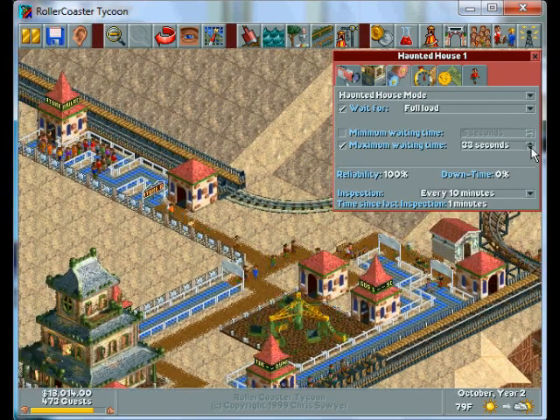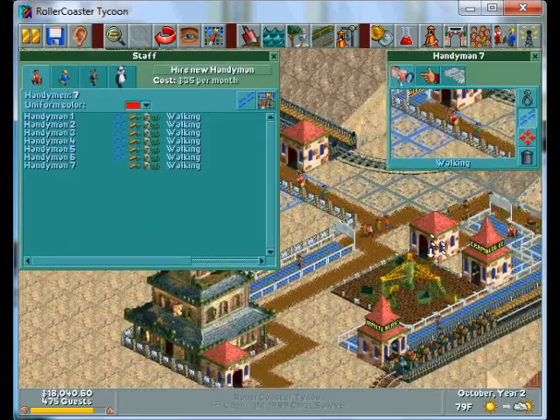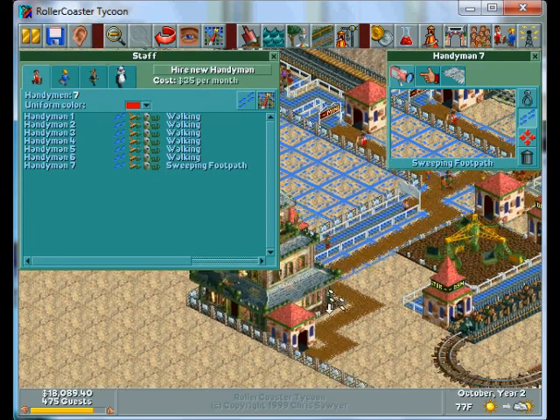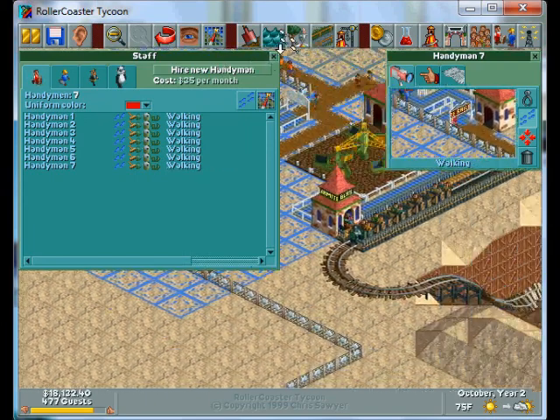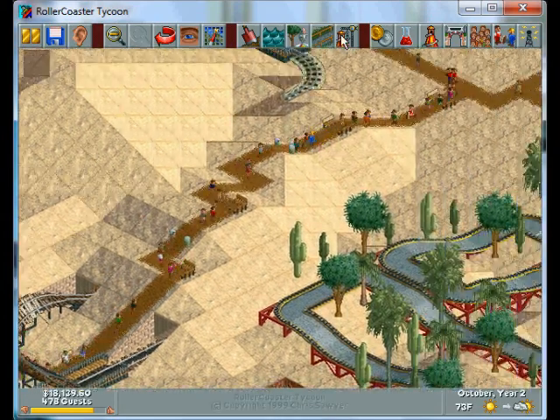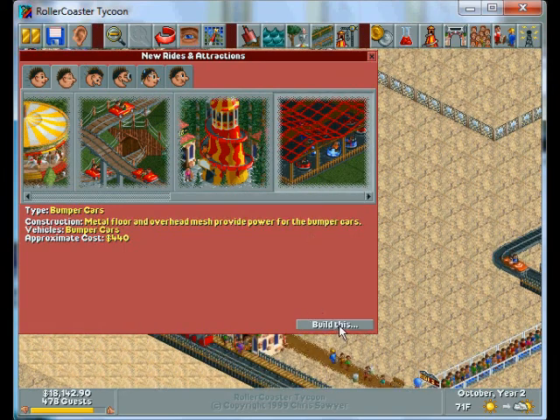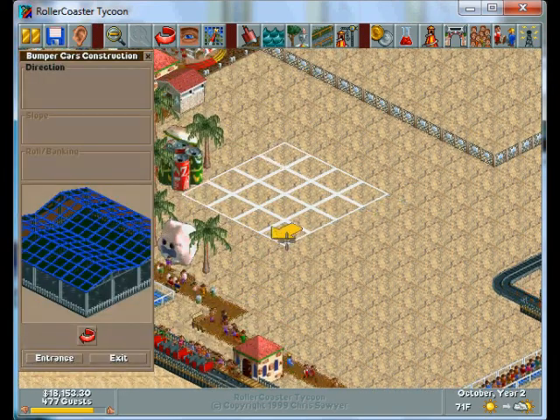I added a whole bunch of paths over here, so I'm gonna add another handyman to keep them clean. Throw them here. And then over here I'm thinking bumper cars — we'll put bumper cars right here.